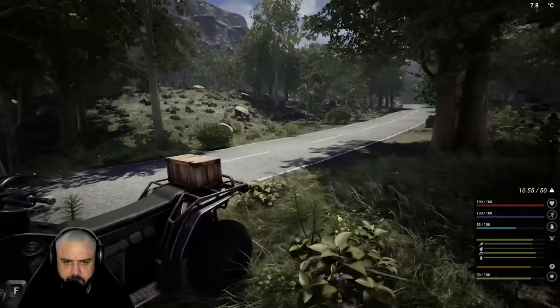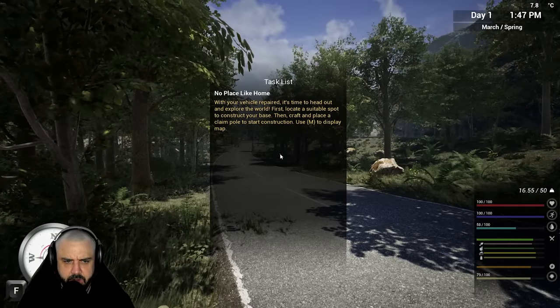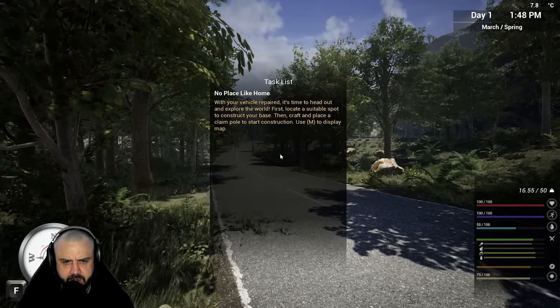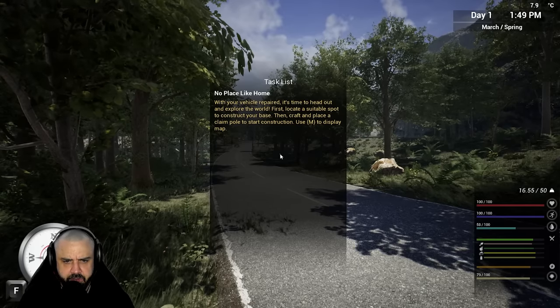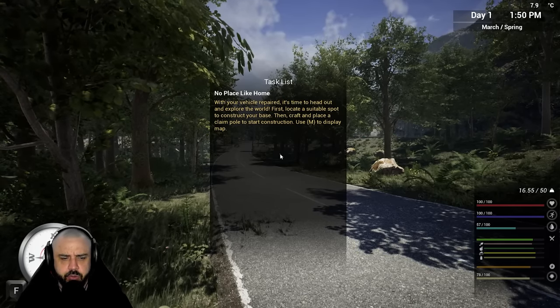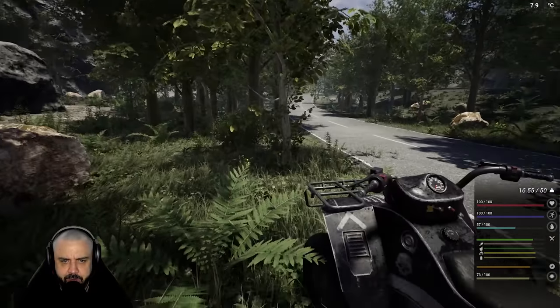We're gonna pull over at a random spot. Let's check our list - 'No Place Like Home': with your vehicle repaired it's time to head out and explore the world. First locate a suitable spot to construct your base, then craft and place a claim pole to start construction. Press M to display map. That's what we're doing now, I guess. Let's keep driving around.